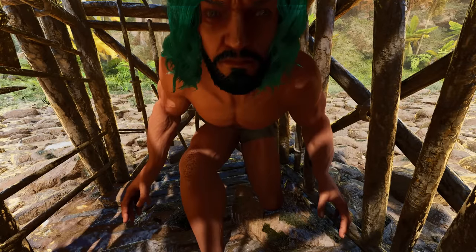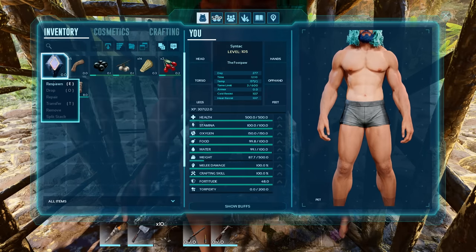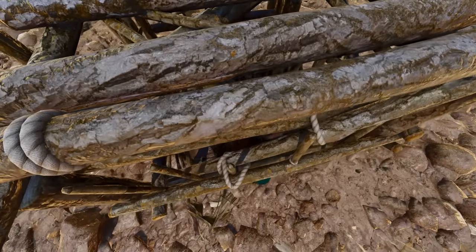They've added an option where you can end your own life in Ark by hovering over your implant for five seconds. You can see that timer counting down, and once it gets to zero you have the ability to respawn. This could be useful if you're in a cage or stuck somewhere.